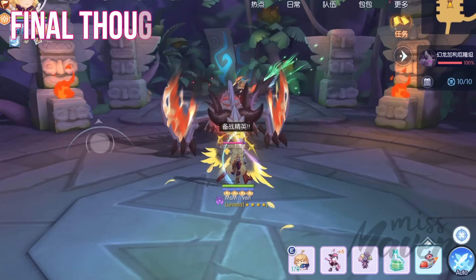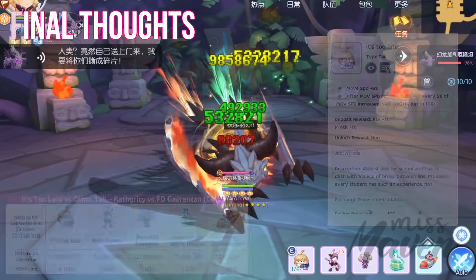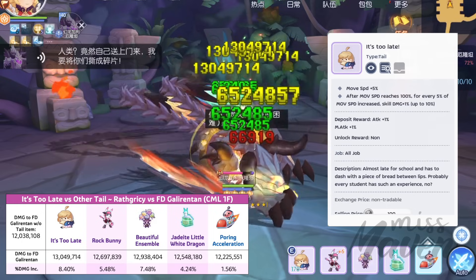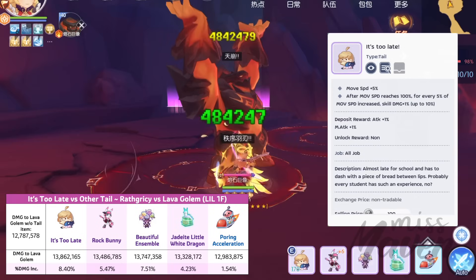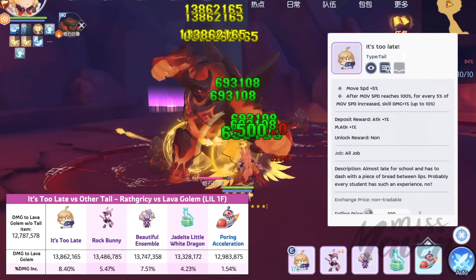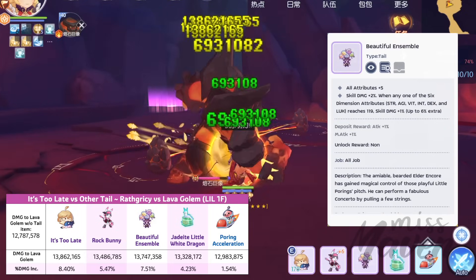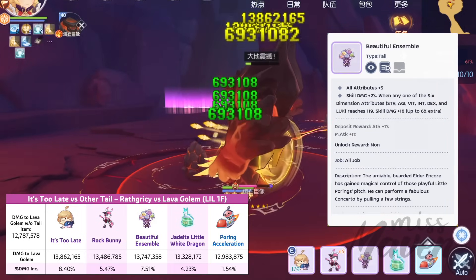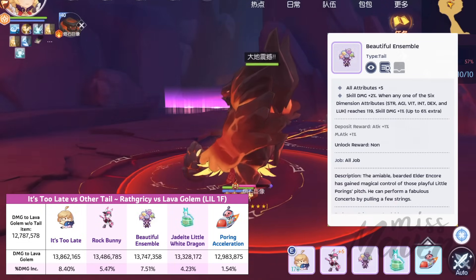After conducting a thorough evaluation, we can conclude that the It's Too Late tail item is the best-in-slot for Raph Creasy in PvE. This is because Raph Creasy can easily attain 150% movement speed or higher, making the most of this new tail item's benefits. Beautiful Ensemble comes in close second, with a 0.9% difference, roughly equivalent to 100k damage variance.